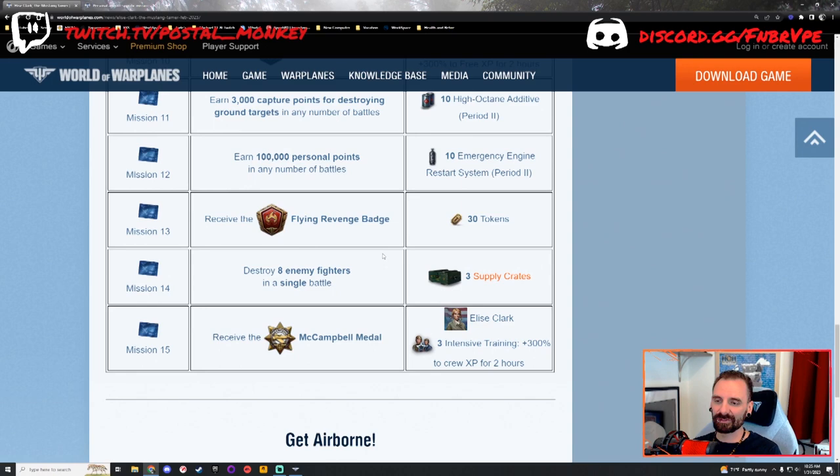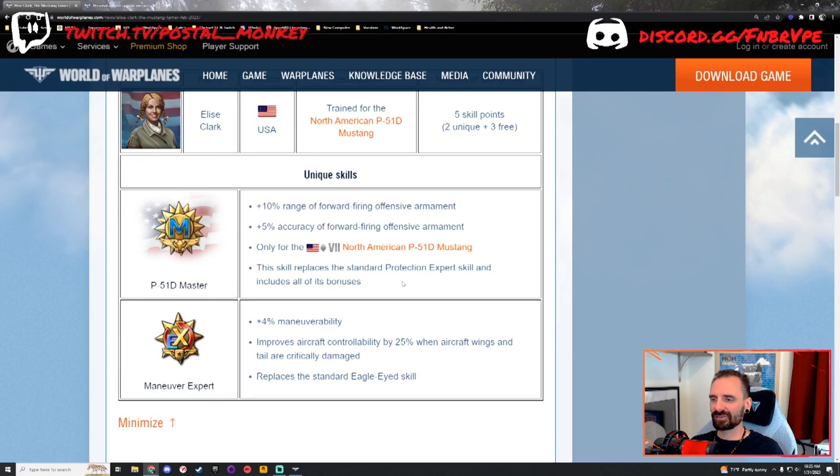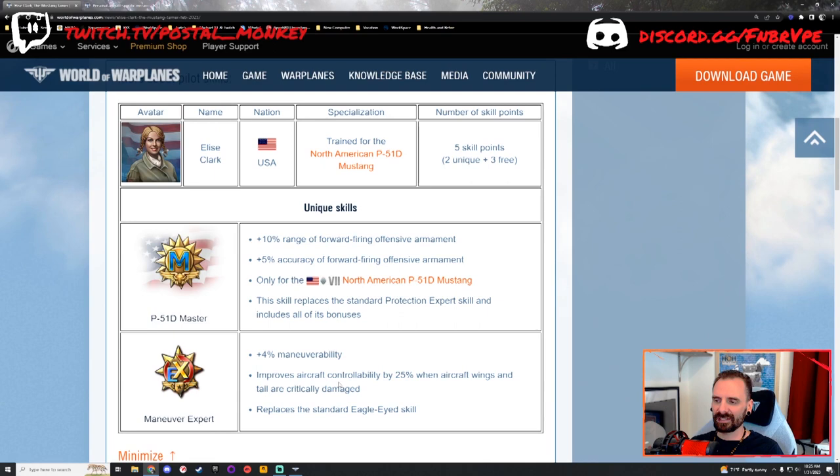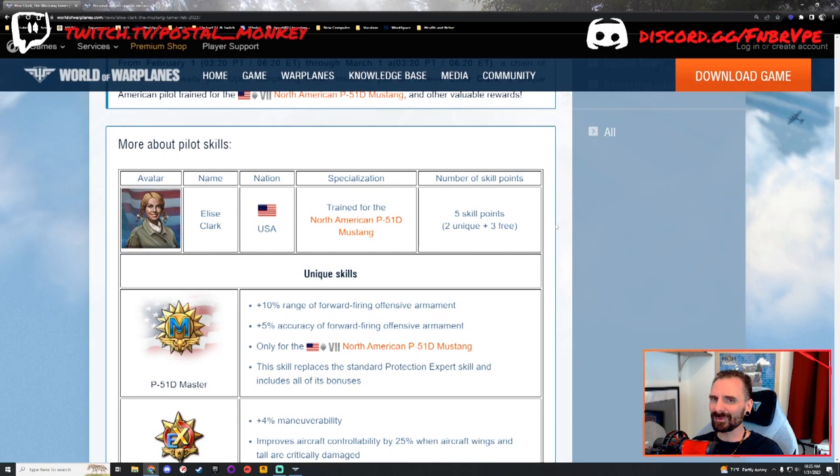By the time I get her, I'm definitely going to have my P-51D specialized, because I don't want to put her in a non-specialized plane. The missions aren't too crazy — they are going to take some time, nobody's going to get this done in a couple of days — but it's intriguing, a very intriguing unique skillset. I'm more intrigued by the maneuver expert skill than the P-51D Master skill, although the 10% range is definitely going to make a bigger difference than the accuracy. Getting more range on those machine guns is going to be noticeable — it was the first thing I noticed when they buffed the American machine guns across the board.